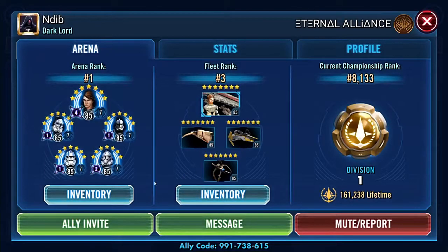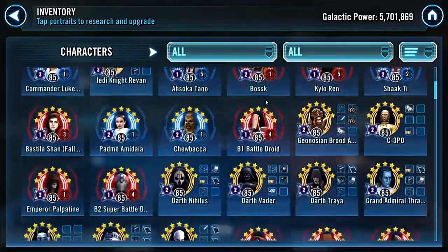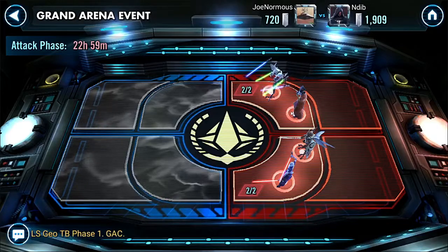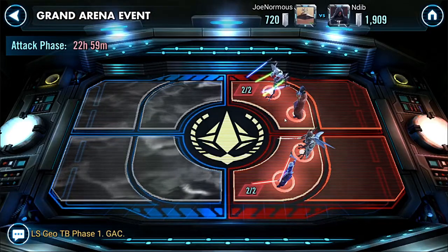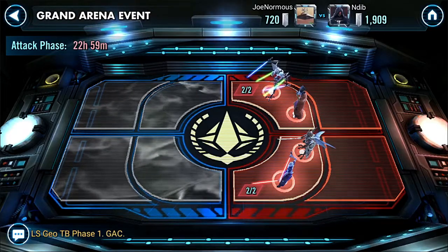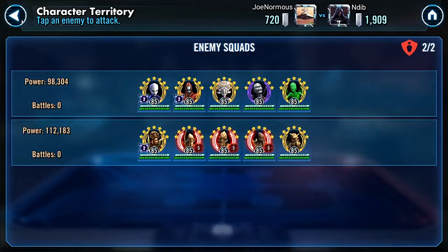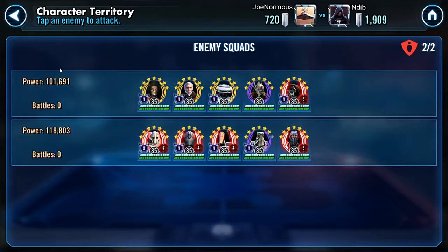Just to show you a little bit of his roster here, he's rank 1 in arena at the moment. He's got GAS, pretty much everyone that I've got as well and a bit more than that. It looks like he's got a Grievous and a Separatist lineup at the top here. At the bottom is a Nightsister and Geonosian squad.